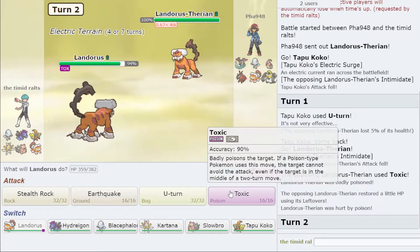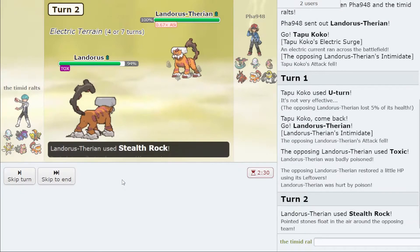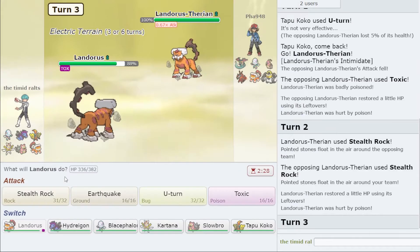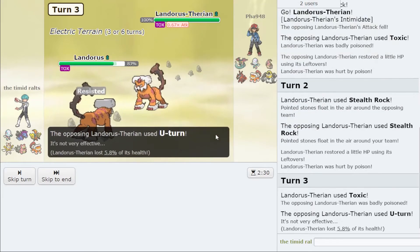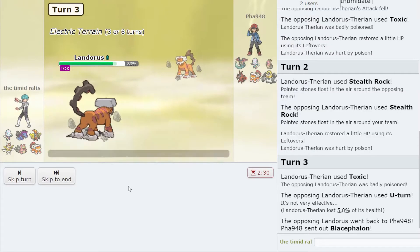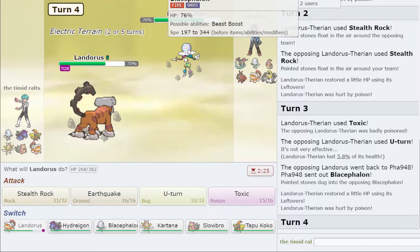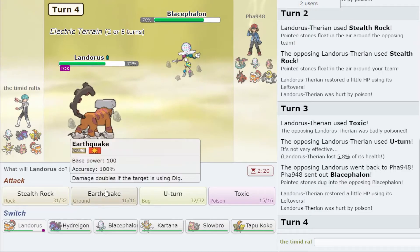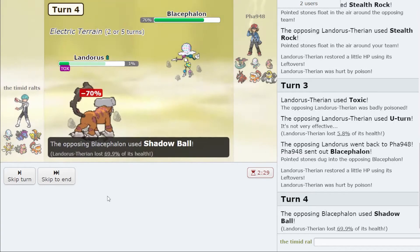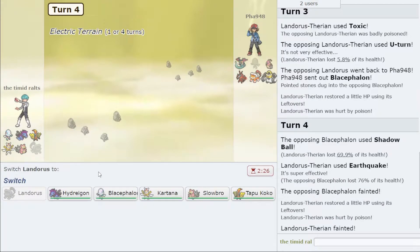They click Toxic, I'll click Stealth Rock — Stealth Rock is important to pressure the Mandibuzz to get off a Defog. I've shown that I have my own Toxic, but that's fine. Then it's a problem but I don't have much I can do, so I'll click Earthquake and I actually live that. Now their Blacephalon is gone.